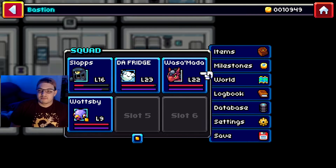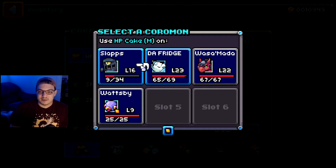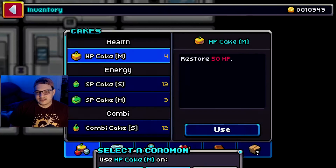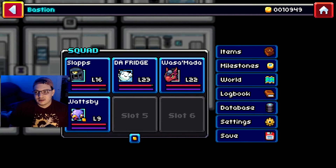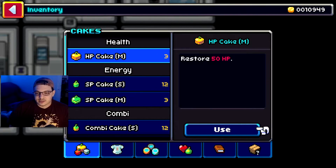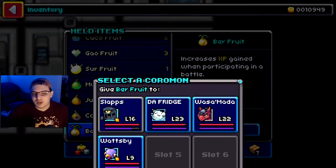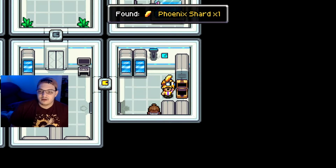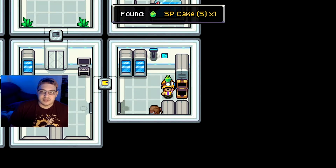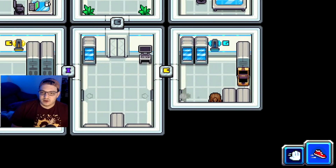I have so much money though, because I haven't been buying cakes. I've been just using the ones I've been picking up. I should be giving Gauslime berries — that's what I should be doing. Let's give him one of these, because we've been fighting really strong trainers right now and they've been giving lots of experience. So probably a good idea to do this just so we can catch up on experience right now.